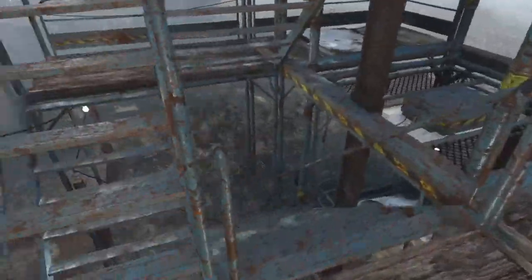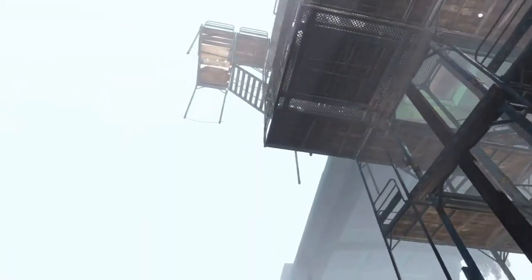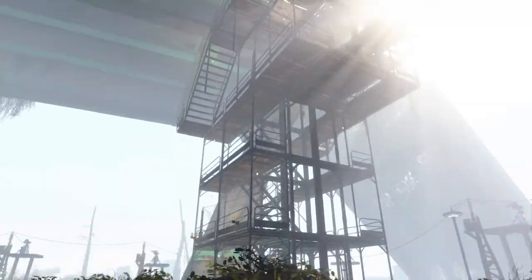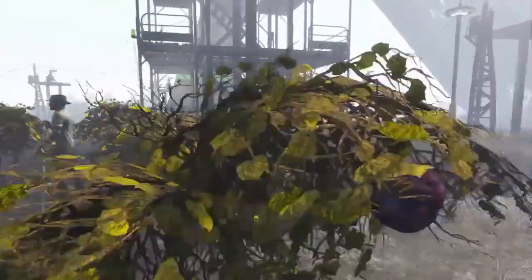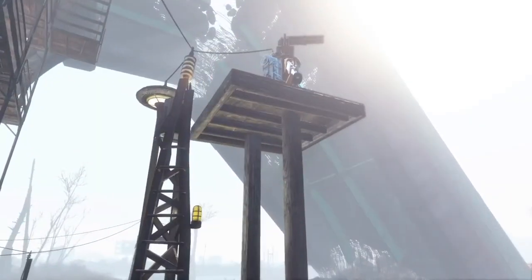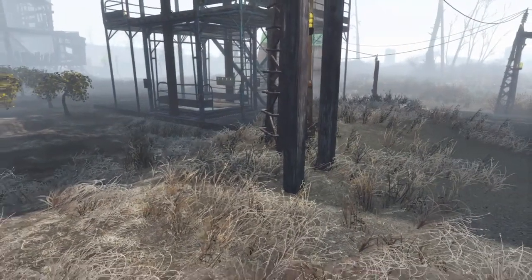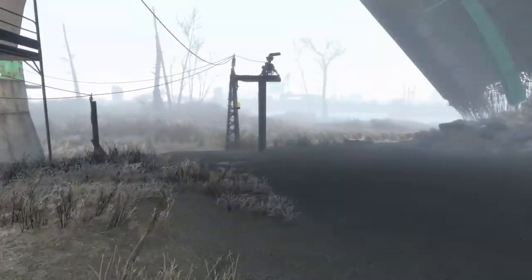Let me take you down this other set of stairs — looking up from underneath, I put Christmas lights there so it looks cool at night. My settlements all grow mutfruit; it's the most efficient type of plant to grow. These are all minigun turrets and I use some heavy laser turrets as well, using ball track supports to raise them up so melee attackers can't reach them.